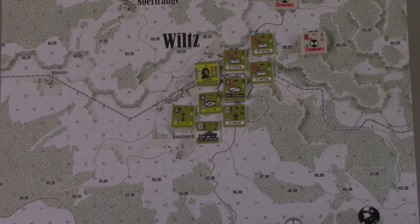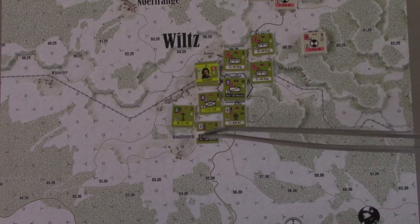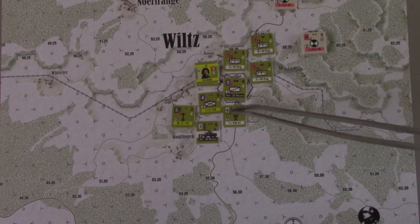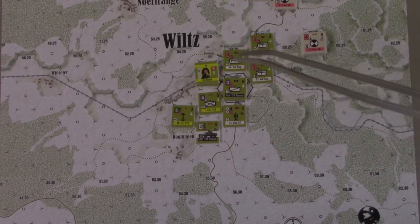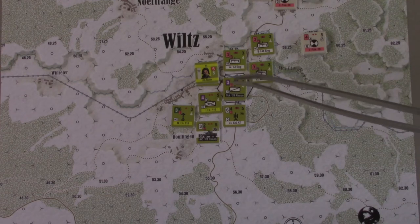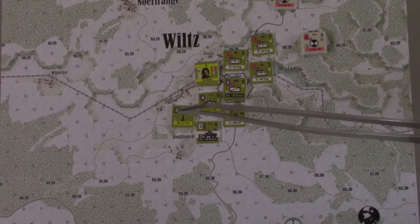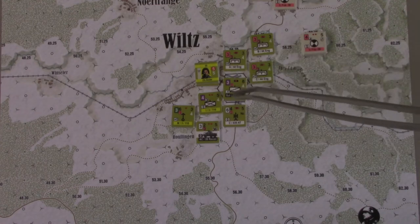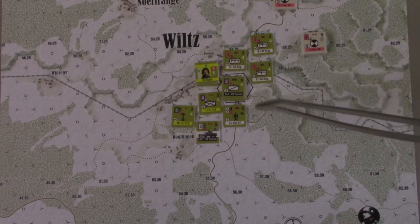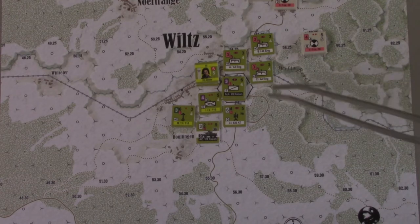I learned some lessons from the first time I played this, and I deployed my units aggressively as the Americans to the south. We have our armored car, our big AT gun, which can really put some hurt on the Germans. In the Wiltz hex, we have an infantry company and a scout company on top of it. Our mortar company is hiding in the woods. We're trying to make it as difficult as possible to get to the Wiltz hex — right now we're only showing one open adjacent hex, and we're going to look to rectify that as soon as possible.